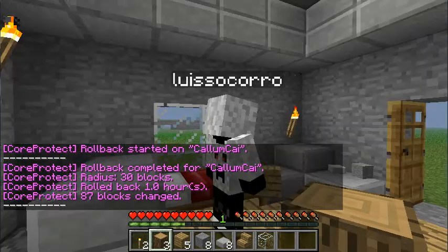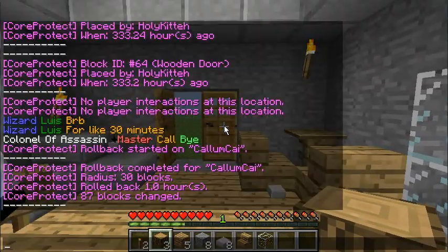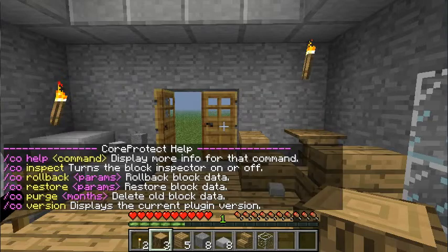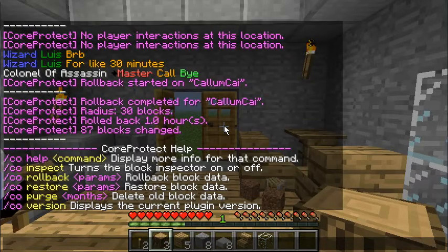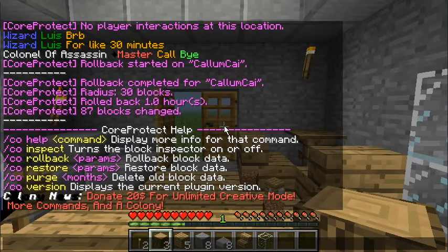So that's just a quick plugin rundown for you guys. For other commands, use CO help to get them. CO purge will delete the data — so if you have a lot of logs stored up and it's taking up memory, just delete that with no lag, which will reduce or cement storage. There's also CO version, and CO restore, which restores your block data after you've purged it.